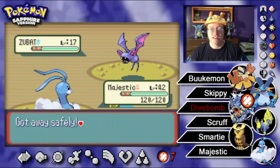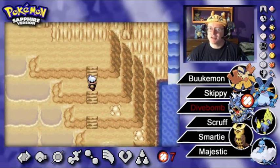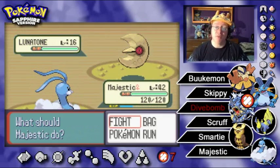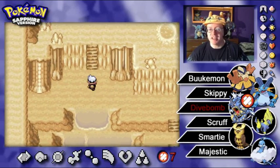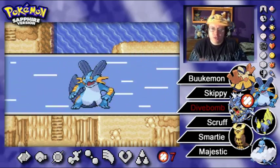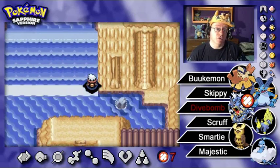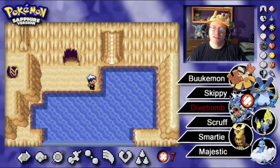I was sending Icona the Sandygast up against the Golisopod of Team Skull's leader Guzma — spoilers if you haven't seen that yet. Icona takes a pretty powerful Razor Shell attack, super effective, and survives with 2 HP. I decided to put an ad right before the hit happens, so you have to come back after the ad break wondering what's going to happen. I figure that might build up some exciting moments. That's not the last time I'll be putting an ad break at a climactic moment.